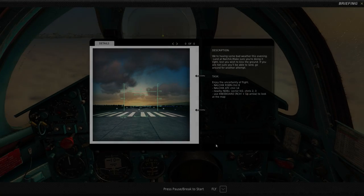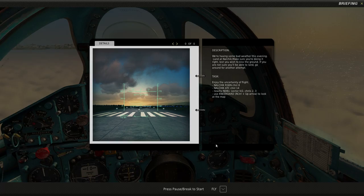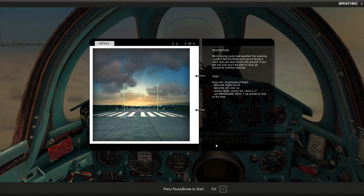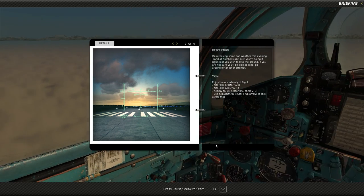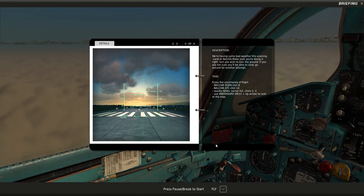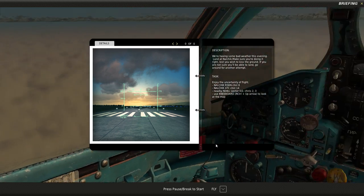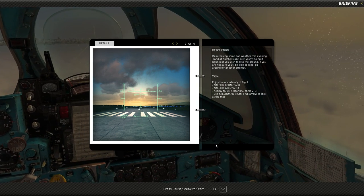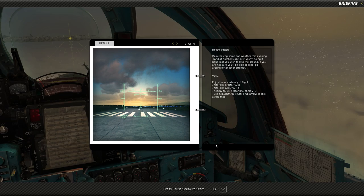Hey everybody, BriGuy here again with some more DCS World. Today I'm going to do a quick instant action mission of the MiG-21bis and we're going to see if we can't land through all this cloud cover and get down into Nalchik. So we have our RSBN approach and we'll contact via ATC.